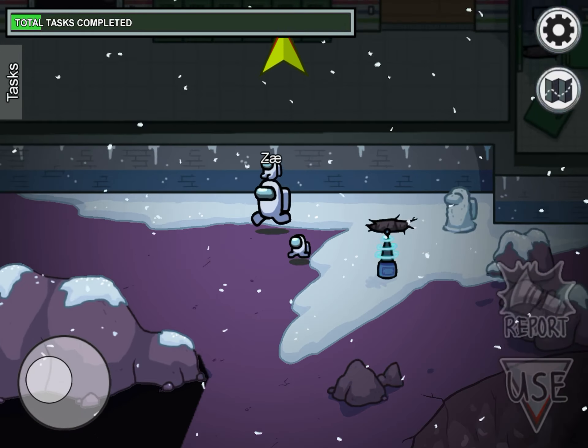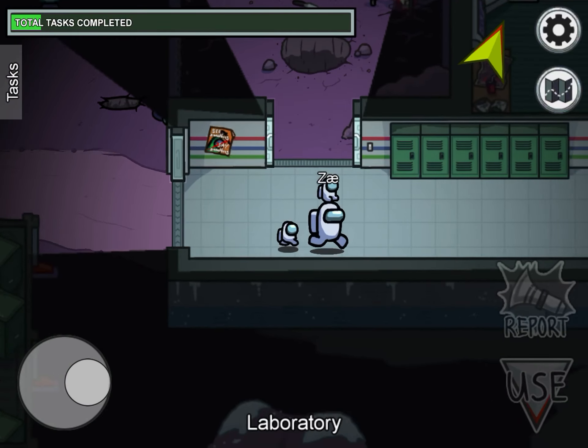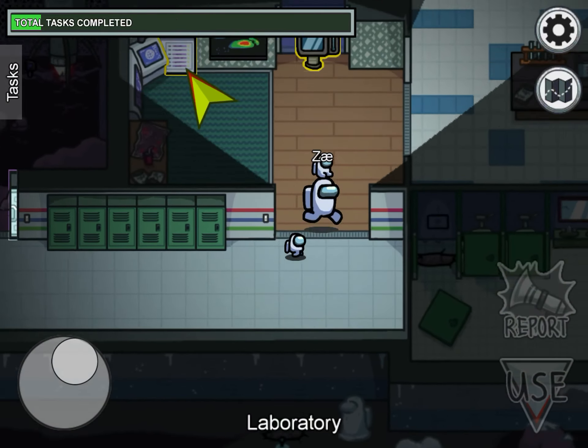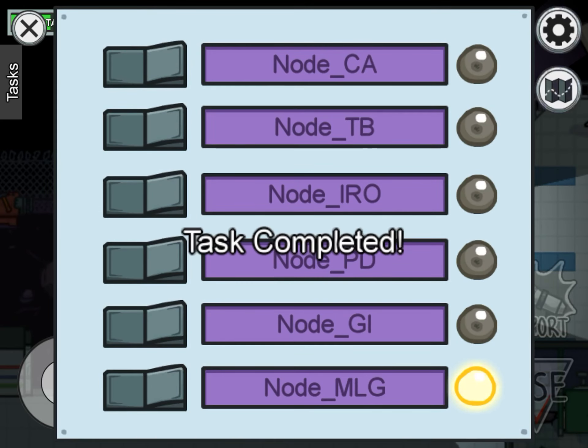Once you have this Tesla coil done, all you have to do is go all the way over here. You see this little thingy right here? You want to flip the switch.